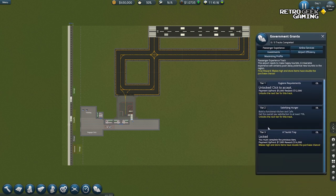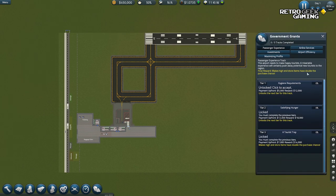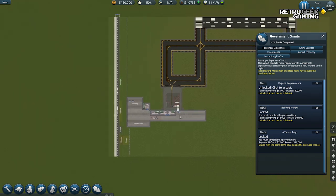The first thing the game is showing us is some government grants — basically, if we want to get some free money, we need to fulfill some requirements. For example, hire some janitors, install some bins, have a kitchen and a cafe, and build five stores and two first-class lounges.